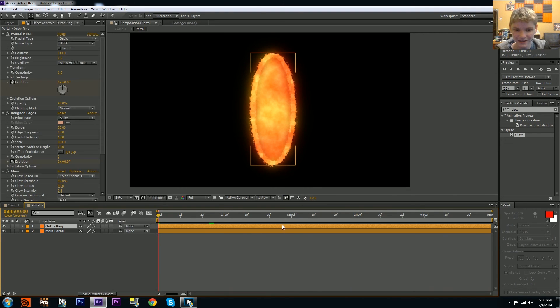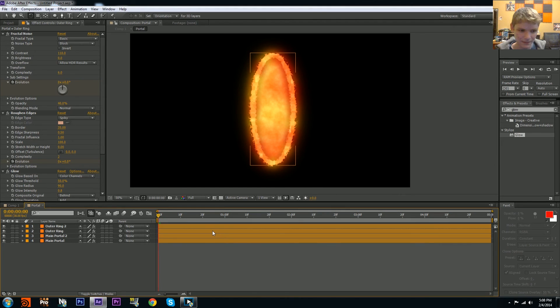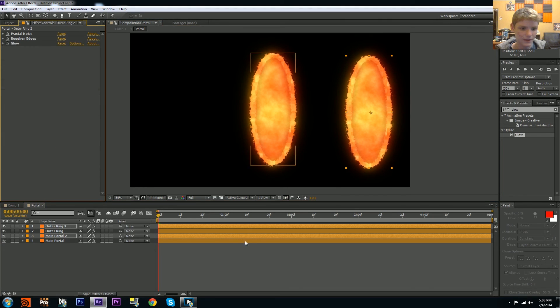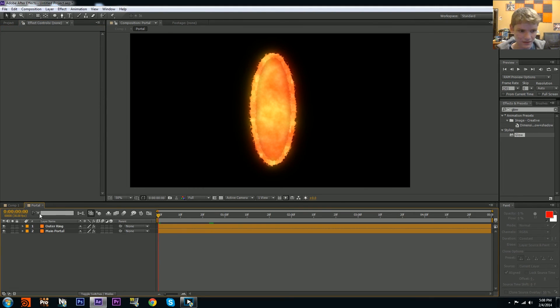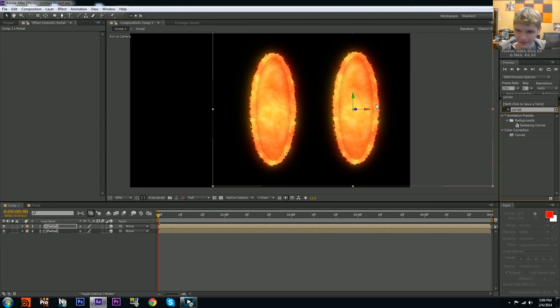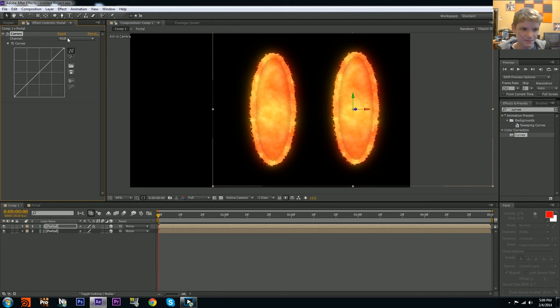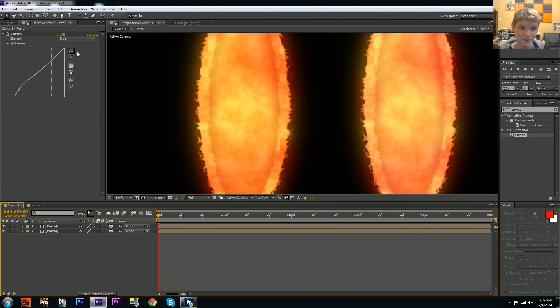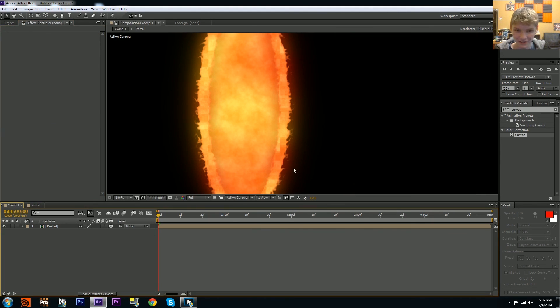If you want to create a second portal quickly, you can duplicate the composition itself. Then drop a Curves effect on it and adjust it to look bluish — this is the lazy way; I'd recommend going in and properly changing the glow settings. But Curves gives you quick color correction. You can also add a bit more contrast in the curves. There's a visible difference between the orange and blue versions — pick whichever look suits you better.